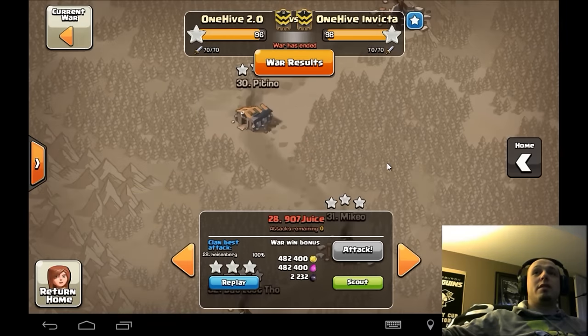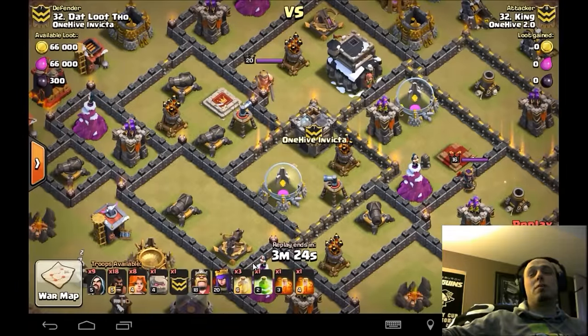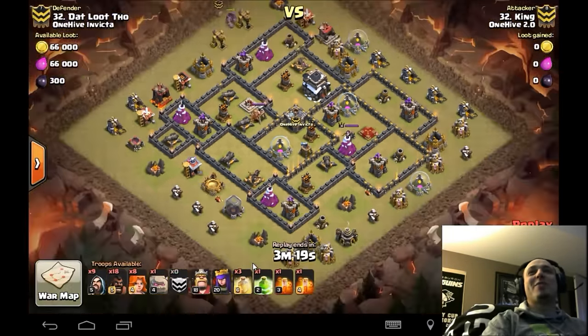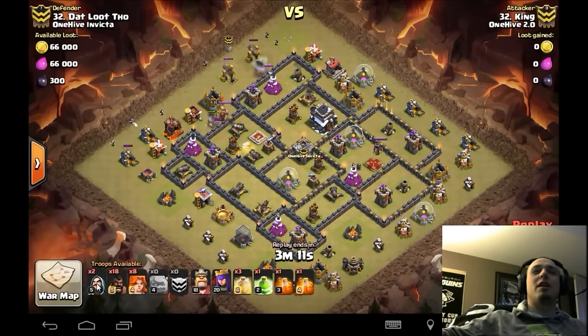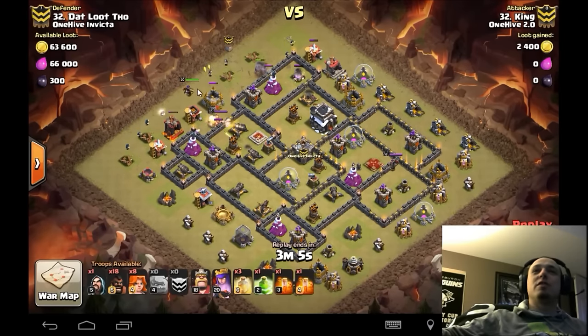One more attack to show you — DLT getting hit by Kinger. I believe this was a call-out in the family lounge, part of that friendly chirping. Kinger brings valks again — love it — but this time a few less valks and more hogs. This is closer to what I'm used to on my goba-hog. Shattered entry, everything's looking pretty, huge funnel, valks aren't going anywhere.